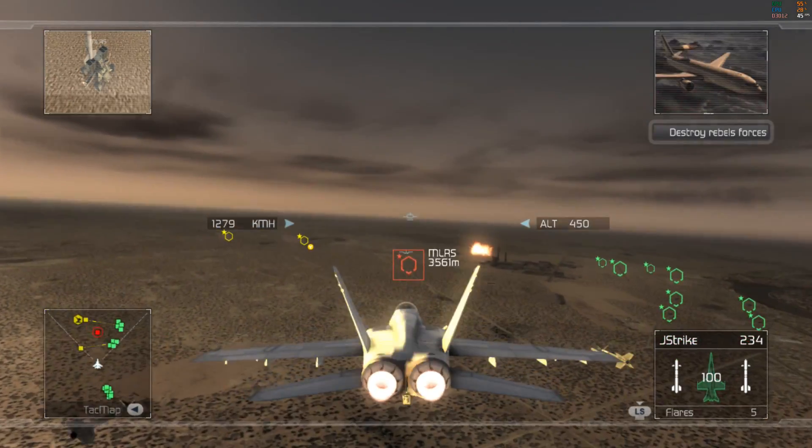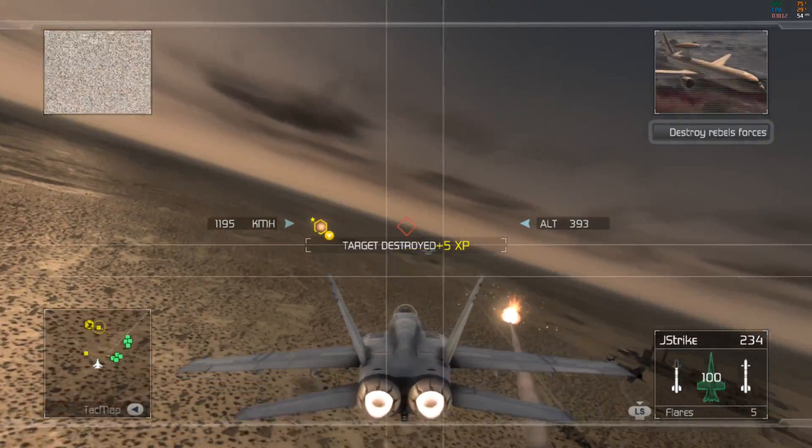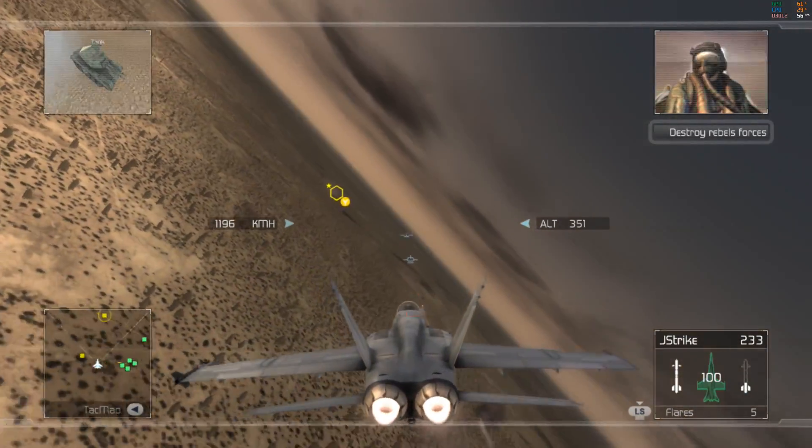You're at the second waypoint. I've got four Rebel ground units on my scope. Take them out. Roger that, we're rolling in now.